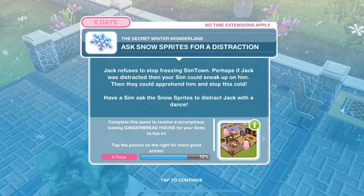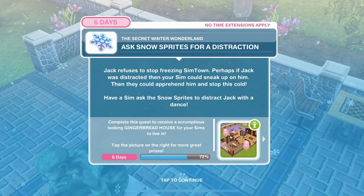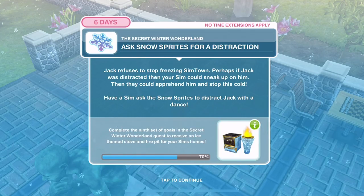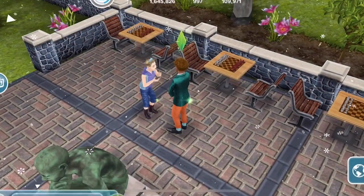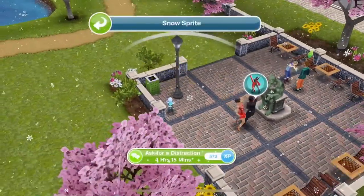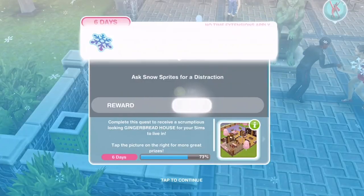Ask snow sprites for a distraction. Jack refuses to stop freezing Simtown. Perhaps if Jack was distracted, your Sim could sneak up on him and apprehend him to stop this cold. Let's ask the snow sprites to distract him - 4 hours, 15 minutes. All done.